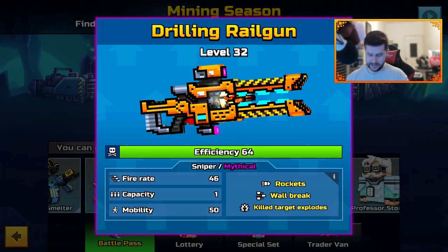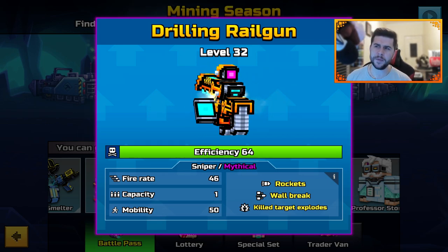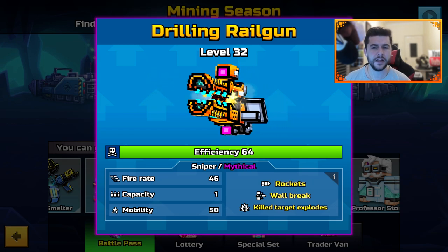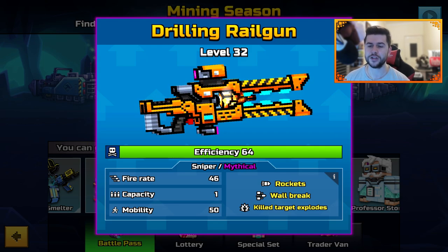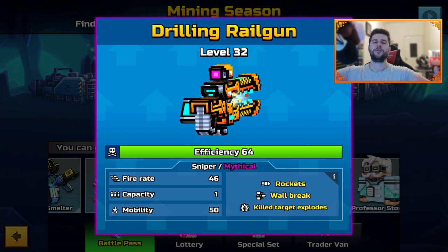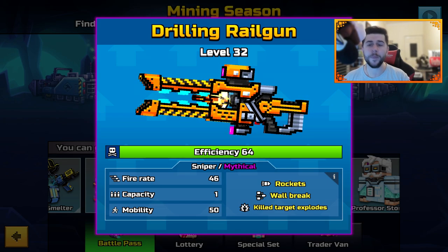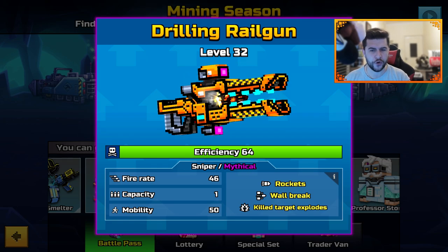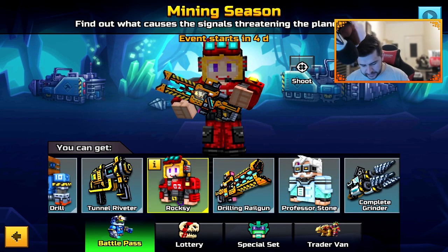Next is a Sniper — the Drilling Rail Gun. It looks very similar to a weapon already in the game, possibly the particle accelerator. It is Sniper Mythical Rockets, Wall Breaking, Kill Targets Explode, Fire Rate 46, Capacity 1, and Mobility 50. I'm a sucker for wall-breaking weapons because I love using x-ray goggles, so I'm hoping to enjoy this one.